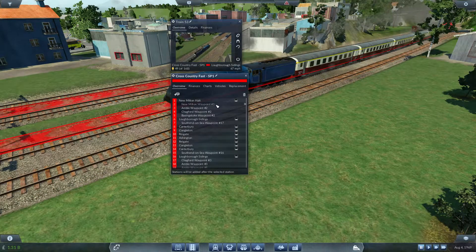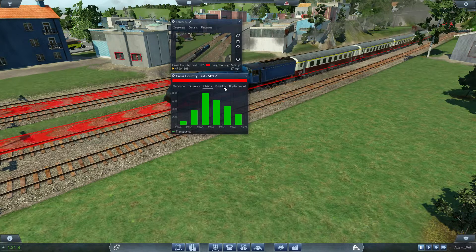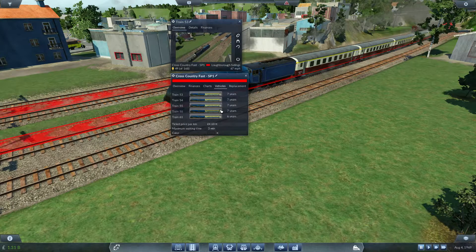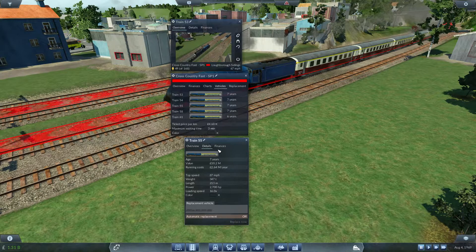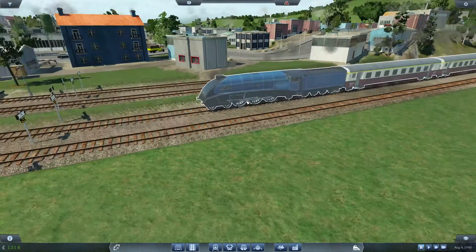If we click this, this has changed a little bit. You can just remove stations at will quite easily. This has changed — you can remove all the stations if you want. If we go to replacement, it's got this replacement option where you can actually change your replacement vehicle. You can also do 'Replace Now' which will just change the trains immediately, which is great — I think that's awesome. What I'd really like is one-at-a-time replacement so each train can have its own colors and all that kind of stuff.